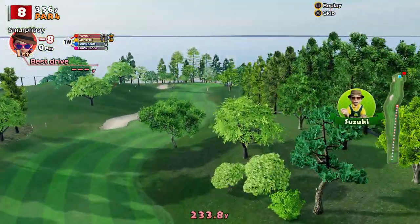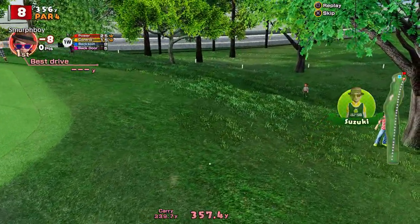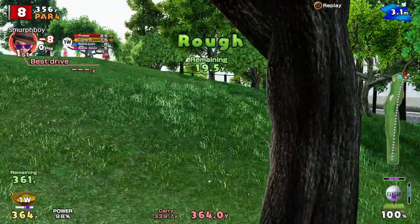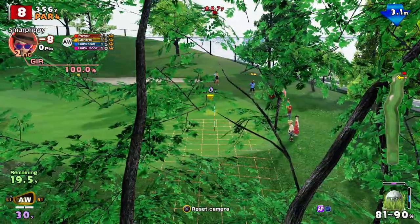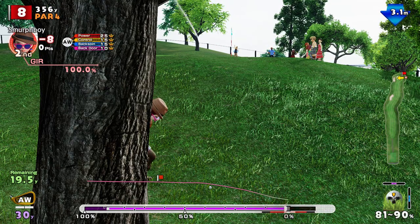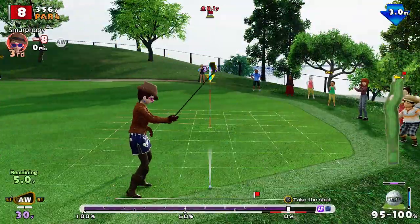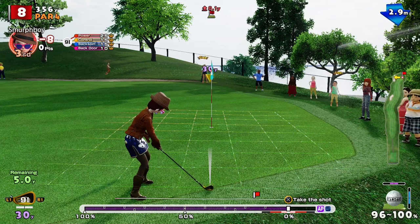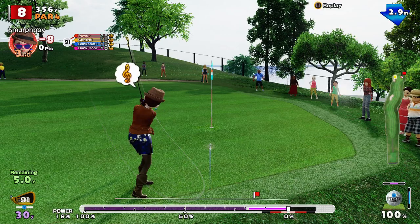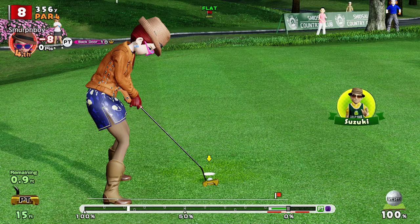We've got the ultra max backspin. I've got a feeling it's going to end up in the rough — yeah, it's gone way right. That's the problem with backspin, you lose the accuracy. It just pitched right, didn't it? So we've got a tricky shot here. I just got it up. Just faded away at the last — going to end up with a par.